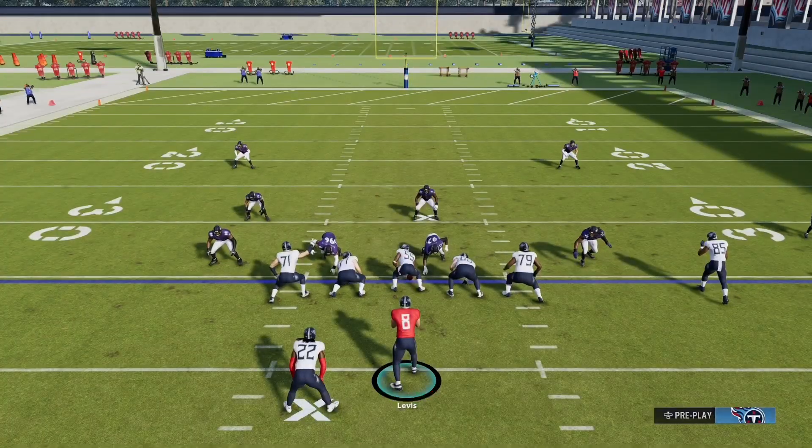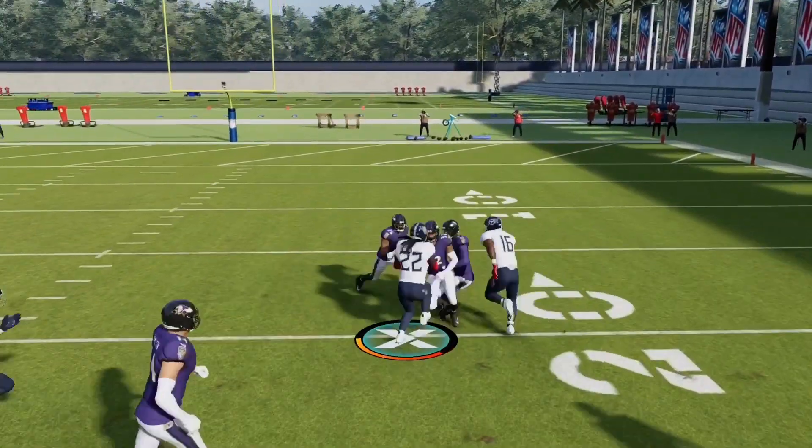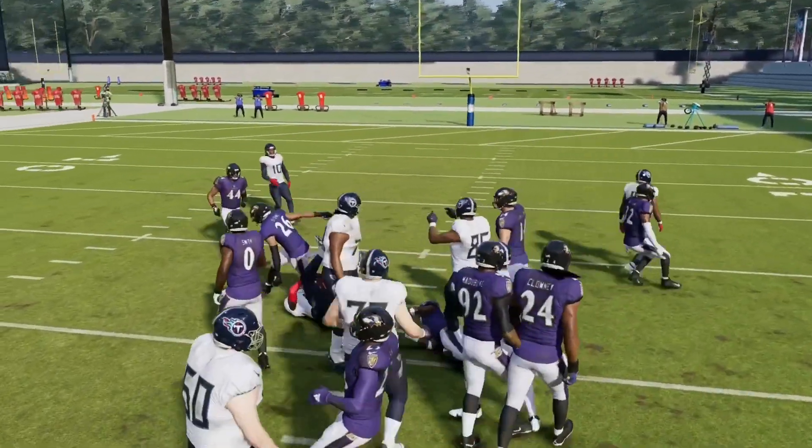You will notice most of the time you'll be 5 yards down the field before you're even touched when running this. And you want to make sure you lay off turbo until you're past the line of scrimmage so you don't overrun your blocks and cause faster block sheds.